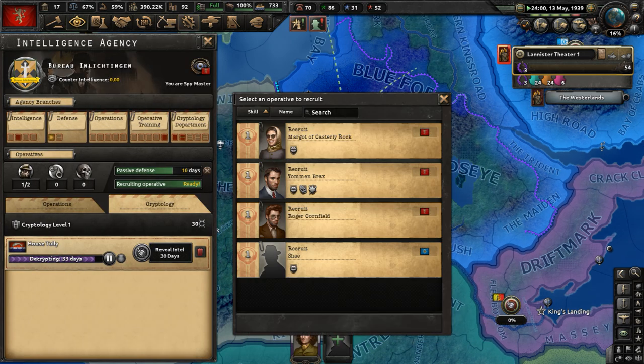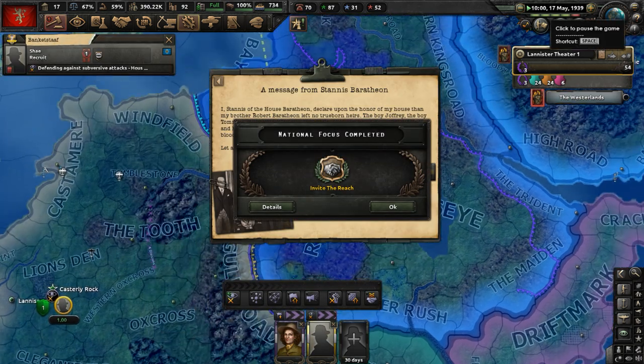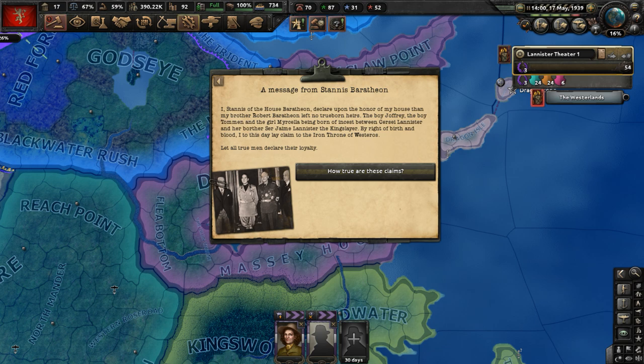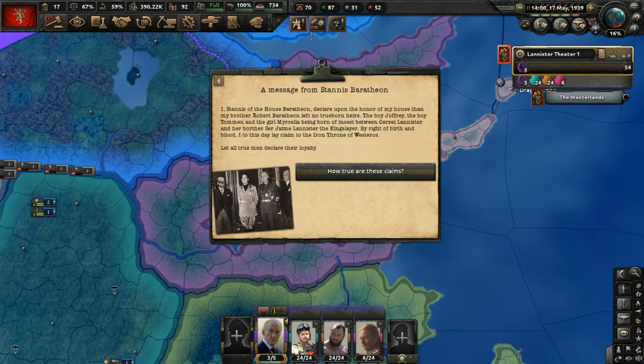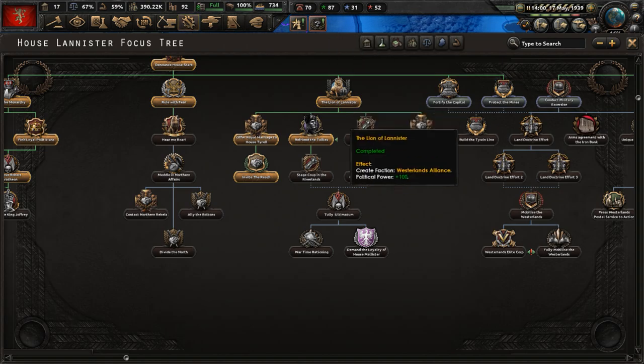A message from Stannis Baratheon: he has declared upon the honor of his house that Robert Baratheon left no true heirs — that the boy Joffrey, boy Tommen, and the girl Myrcella are born of incest between Cersei Lannister and her brother Ser Jaime Lannister, the Kingslayer. By right of birth and blood, he lays claim to the Iron Throne of Westeros. How true are these claims? They obviously can't be true — that would be bad for House Lannister.